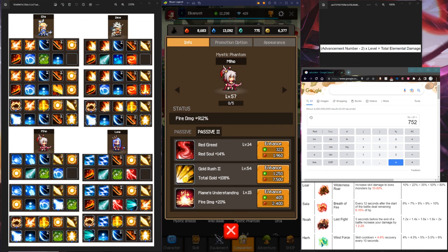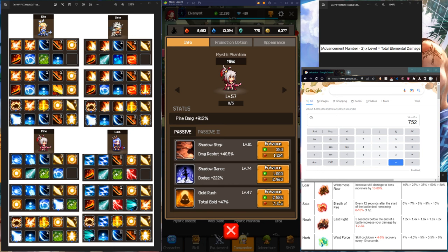Gold Rush 2 is a lot better to level than Gold Rush, because Gold Rush gives you 1% per level and Gold Rush 2 gives you 2% per level. So 54 times 2 equals 108. Also look at the cost — 7,500 stones and 1,250 emeralds for 2% versus 2,500 emeralds and 7,700 for 1%. I would recommend you leave Gold Rush at level 40, because by the time it hits around level 35 to 40, you're going to be unlocking Gold Rush 2 — so save it for Gold Rush 2 since it's so much cheaper.